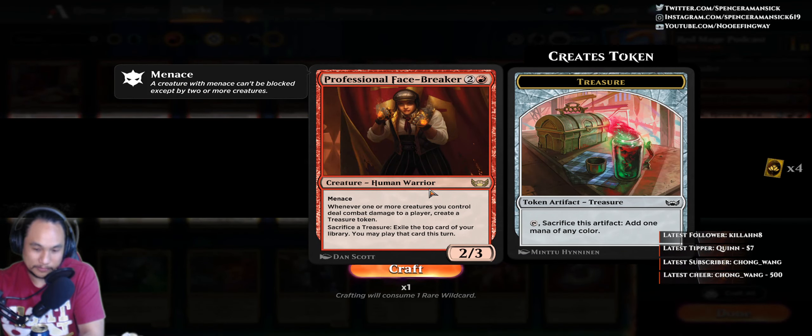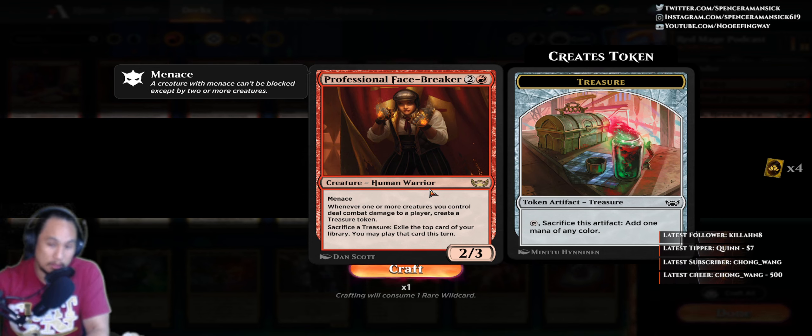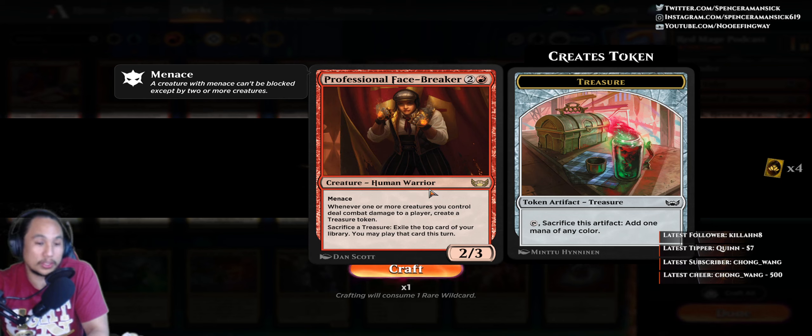Sacrifice a treasure, exile the top card of your library, you get to play that card. And you can trigger this multiple times — that's really cool. For the red deck, all of a sudden you have a card that can rip cards off the top of your library and just play them. I think that's a really, really cool idea. Really cool card. I'm happy for it.